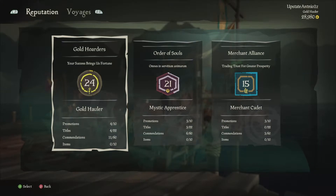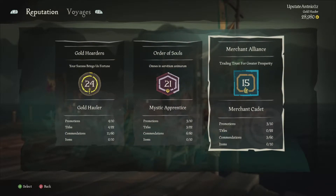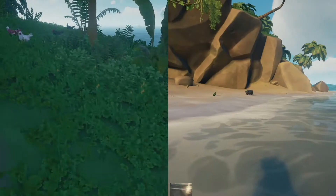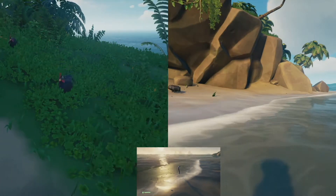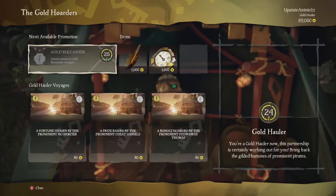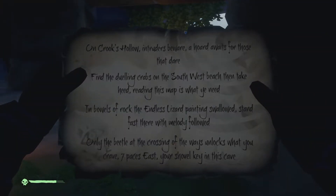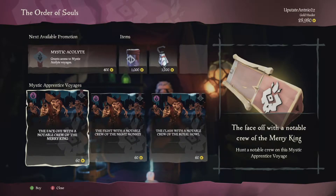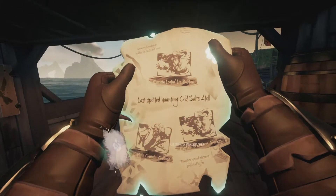First, choose a faction you want to go on a voyage for: Gold Hoarders, Order of Souls, or Merchant Alliance. Each faction provides different and unique voyages. For the Merchant Alliance, set sail to fulfill contracts by collecting animals and turning them in at specific outposts by a specific time. For the Gold Hoarders, set sail using treasure maps and riddles to find your booty. For Order of Souls, set sail to complete bounty quests fighting waves of skeletons to bring home their captain's skull.